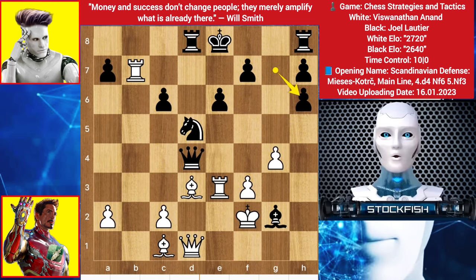Chess friends, look at this position — a very distinguished cramped position. This game is played between Vishy Anand and Joel Lautier. White to move and win. Can you find the brilliant move for Anand?